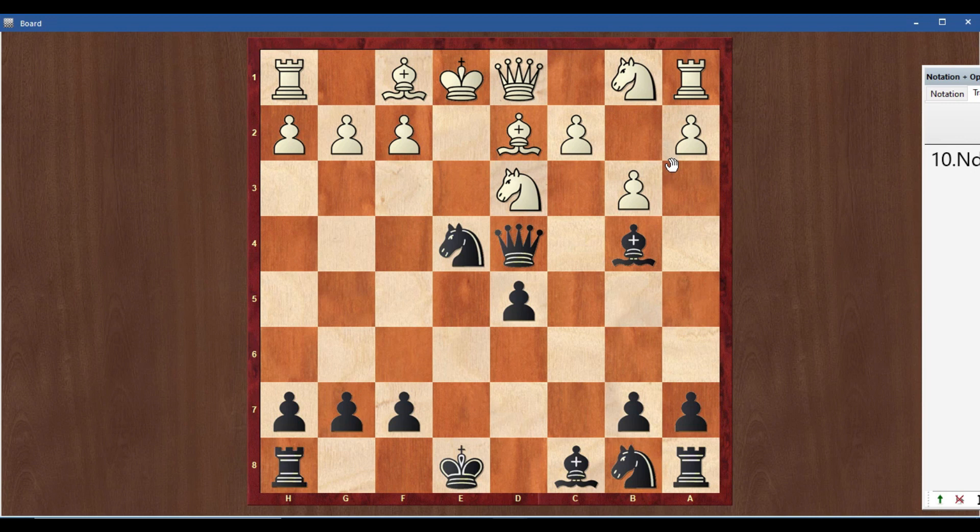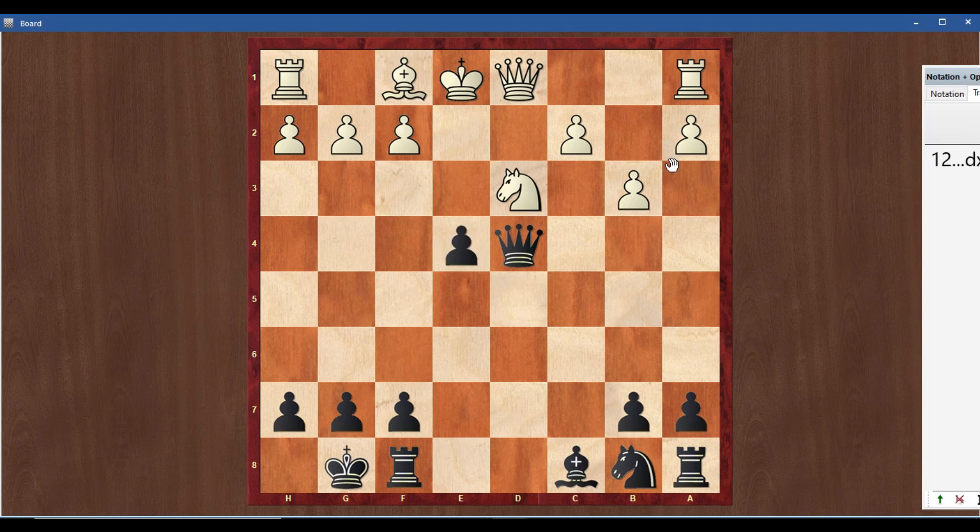Now it's black to play — what should we play? Simple move: bishop takes d2, knight takes d2, then short castle. White will try knight e4 because there are many attacks from black — white tries to exchange pieces. Now d takes, knight f4.